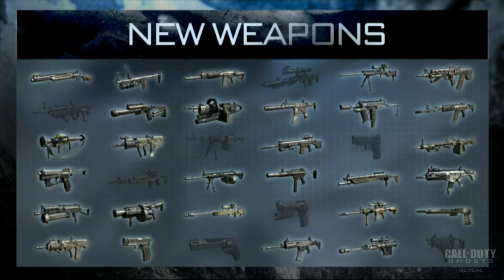Starting in the top left hand corner going across and down each row. First one — top left — we have a Remington shotgun in my opinion, looks like a pump action. Across from that we have a grenade launcher which reminds me of the one from Black Ops 1; not interested in launchers. Across from that we quite obviously have a single-shot weapon of some kind, which I am loving because I love my single shot weapons.